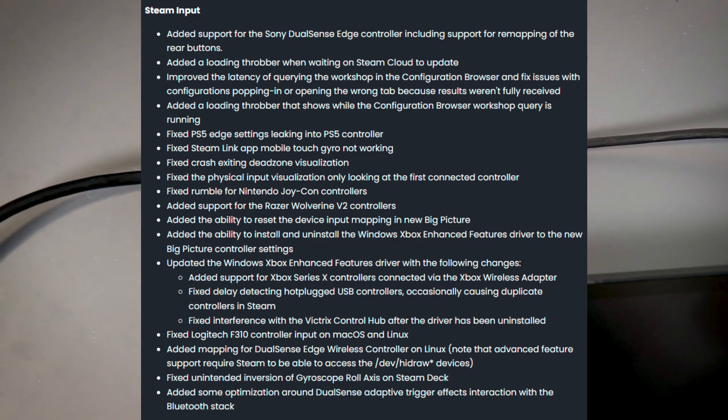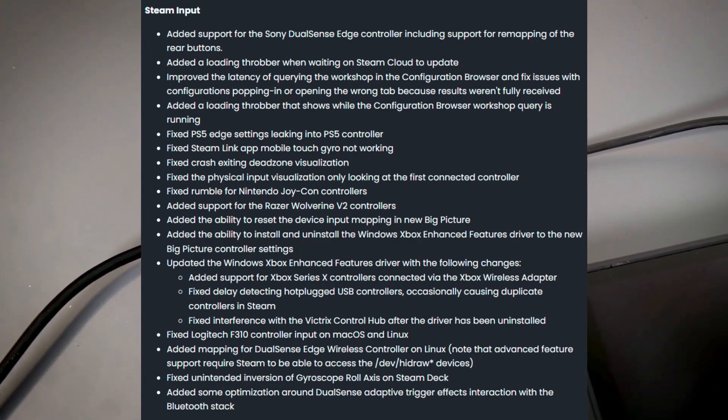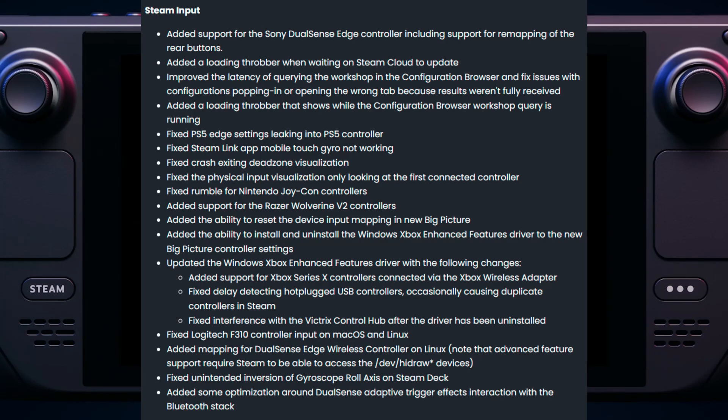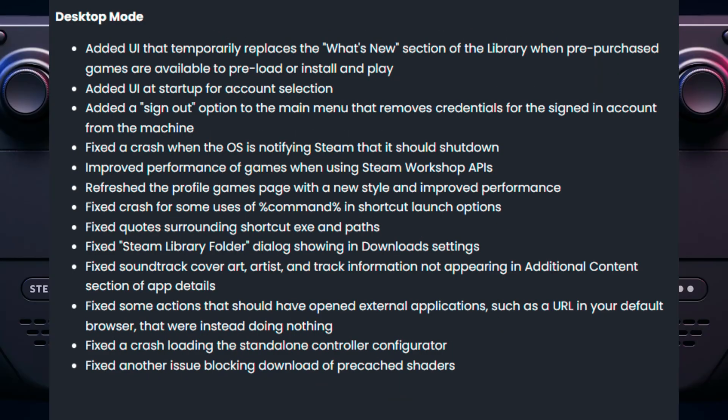This update also brings some changes to Steam Input, and the biggest one is the added support for the Sony DualSense Edge controller. This includes support for remapping of the rear buttons as well. This is huge because this controller is really popular and to finally get official Steam support here is pretty cool. There are also fixes for other controllers like the Joy-Cons.